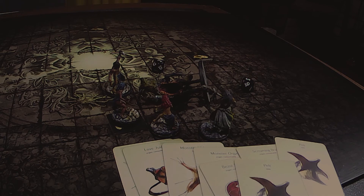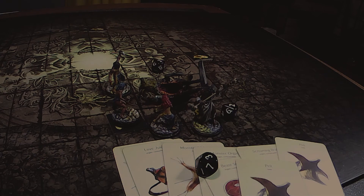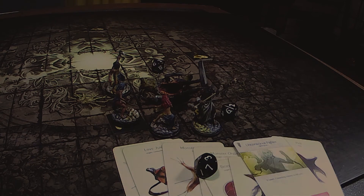Dozer rolls 2d10 — gets a five. He gains one random fighting art and can also pick a weapon proficiency. I'm going to give him Club proficiency since clubs are pretty good. His fighting art is Unconscious Fighter — it takes seven bleeding tokens to kill you. Sounds like Dozer — he's going to be pretty tough.